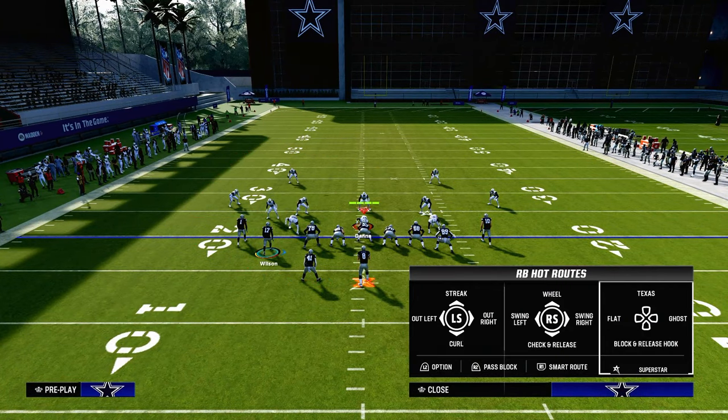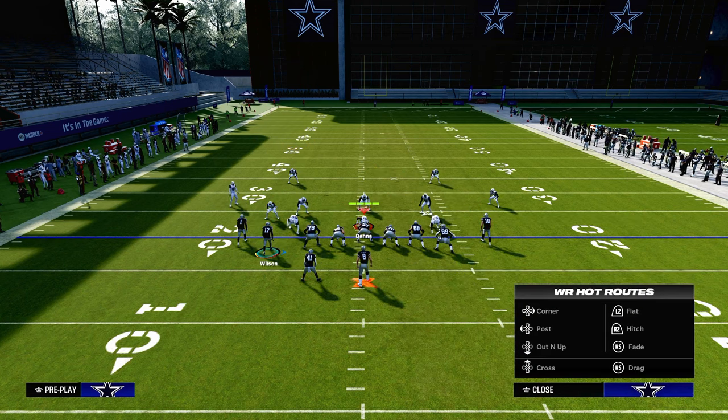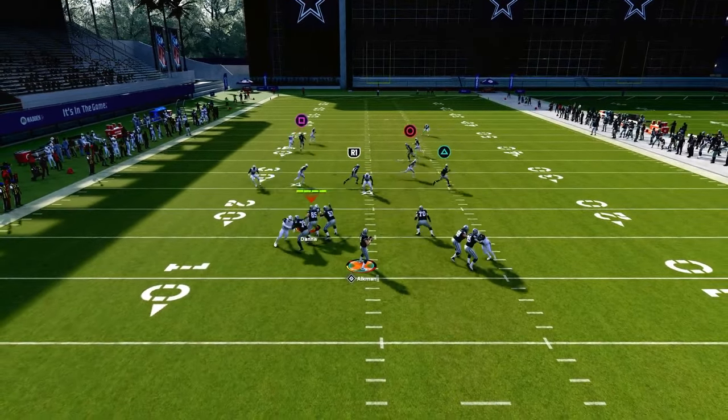The setup for this play: we're going to put the left side wide receiver on a streak, block our tight end, and put the running back on a Texas pattern. You can smart route this post — it'll make it a little sharper and probably get a better cut at beating man coverage.